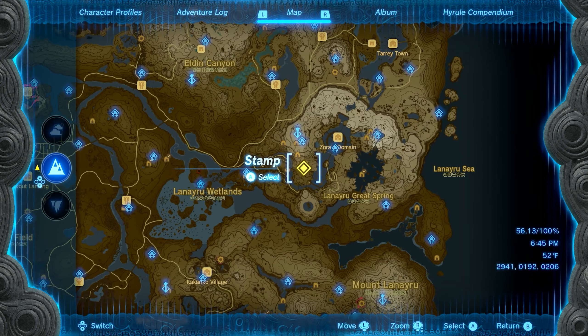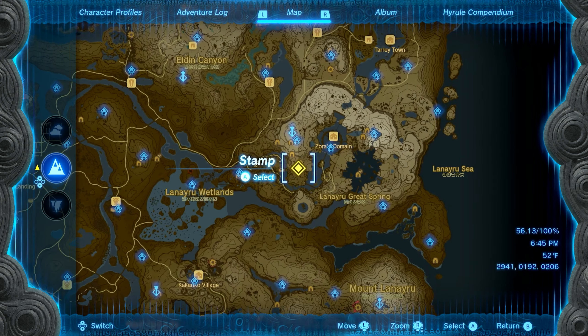Number twelve is going to be found on the southern side of the Rallis Pond. When you make it over here, there's going to be a bunch of rocks as well as a log next to them. Inside of that log is an acorn — just hit it, the Korok will appear, and you'll get seed number twelve.